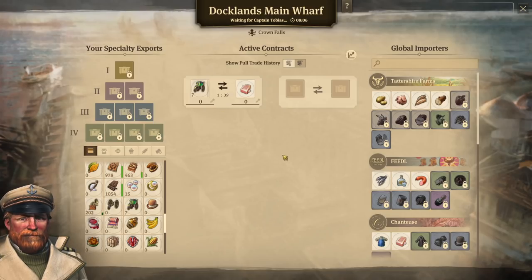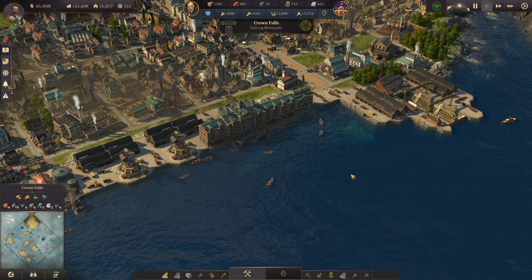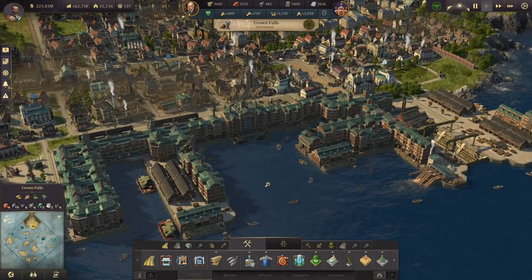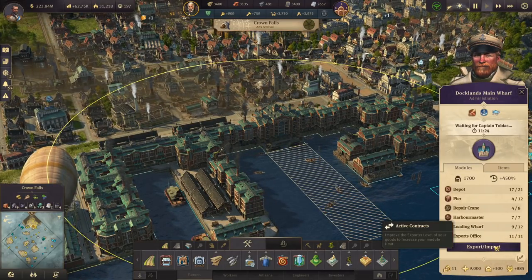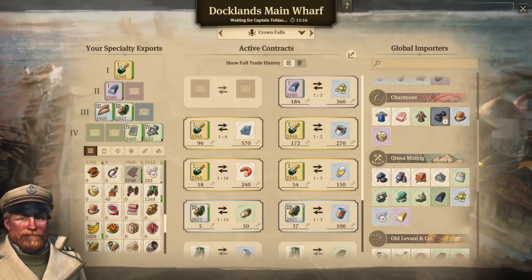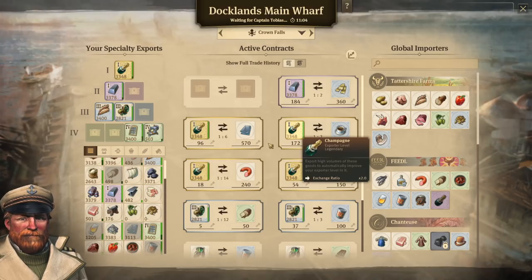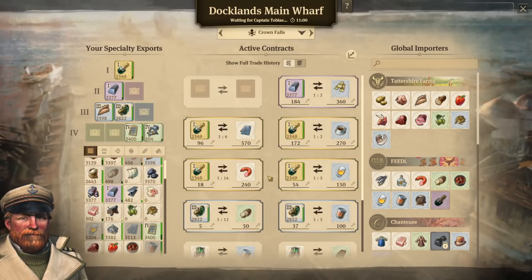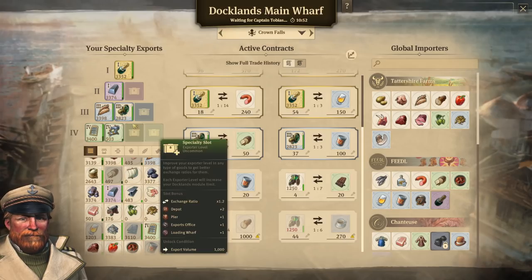So that's the basics. Let's go ahead and take a look at a more advanced Docklands setup and look at how you determine how much you import. Here we have a far more built up Docklands area — quite expansive, lots of modules, lots of export offices, and we have 12 contracts available. I've unlocked quite a few more goods and the pyramid has several things in it. I am actually trading champagne, steel, and steam motors here on Crown Falls, while sewing machines, windows, and grain are being traded on another island but still show up in this global pyramid.